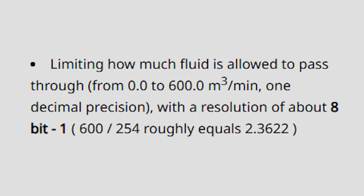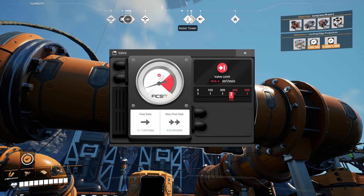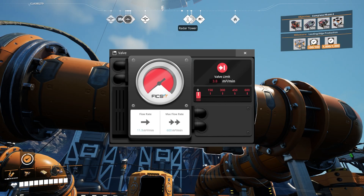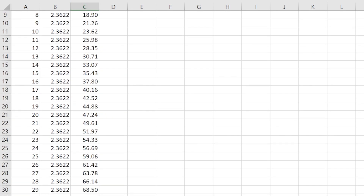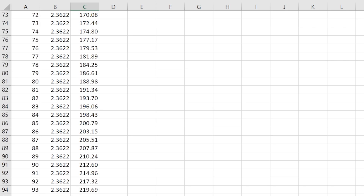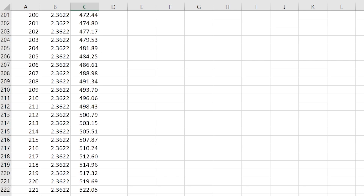As explained on the wiki, valves have a resolution of eight bit minus one, which refers to the fact that eight bit goes between zero and 255 values — so minus one gets you to 254. This means that the valves only have 255 potential values (0 to 254), despite the fact that you can type any number between 0 and 600 into the field. Essentially, 0 through 254 are arrayed in a column and each is multiplied by 2.3622, which is the result of 600 divided by 254. The resulting 254 values are the only values that a valve can truly be set to, even though it's not what it says on the display. If you set the valve to a different number, it will round up or down to the nearest valid value. Considering how precise fluids sometimes need to be, it might be worth avoiding valves as a flow rate limiter.